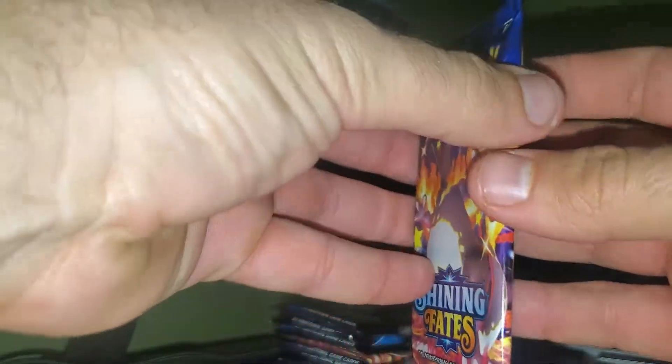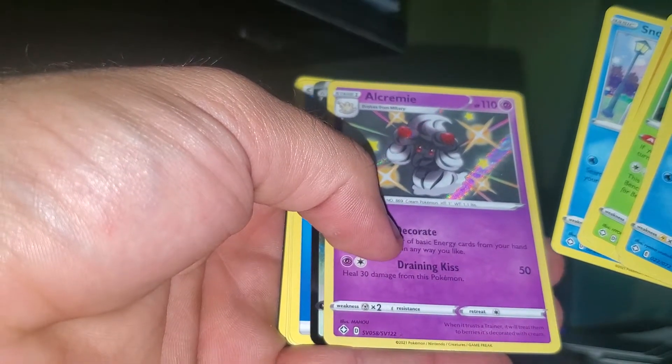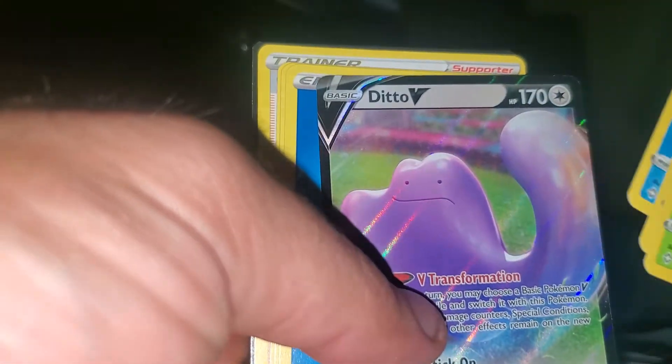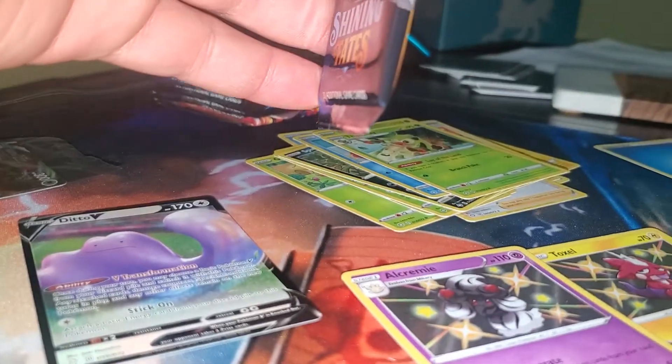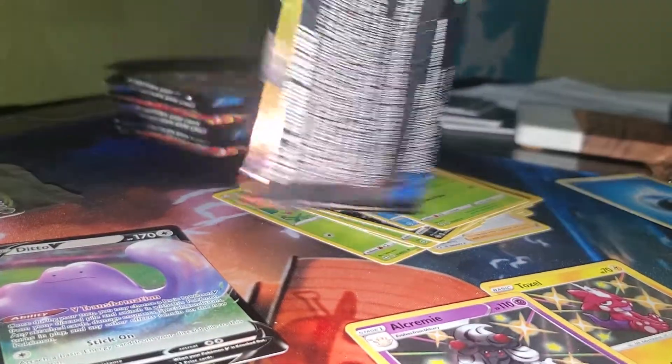Look at that artwork — that's a solid one. The camera's kind of angled up so I'm trying to hold the cards a little higher, forgive me if you can't see the whole card at any time. Back-to-back pulls — actually we got another one behind it — this is a shiny Alcremie. And I would love to have a set of the Ditto cards from this set. I'd love a shiny Ditto V and a shiny Ditto V-Max. Two packs and three hits so far into my Shining Fates journey.